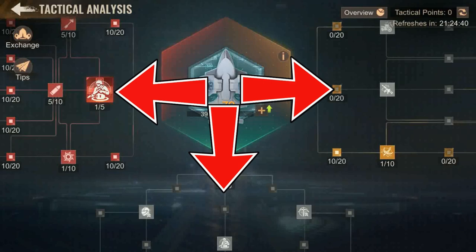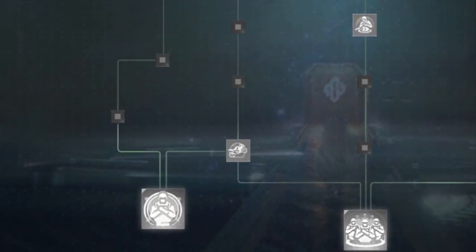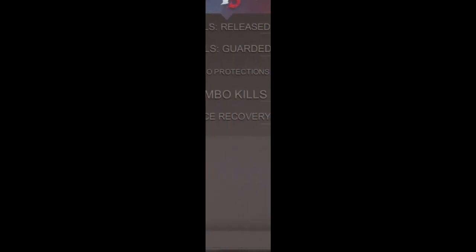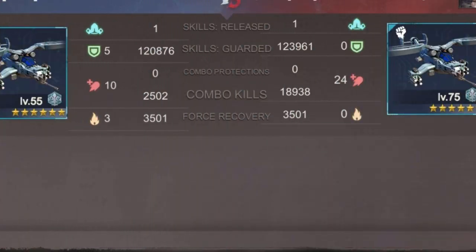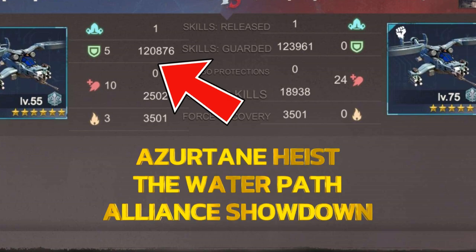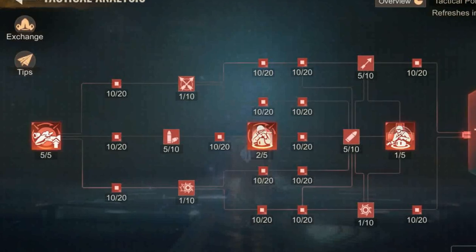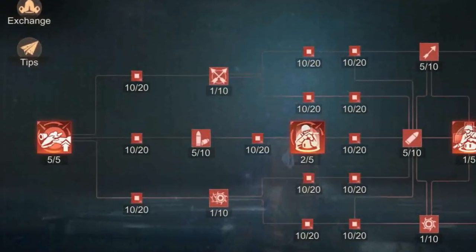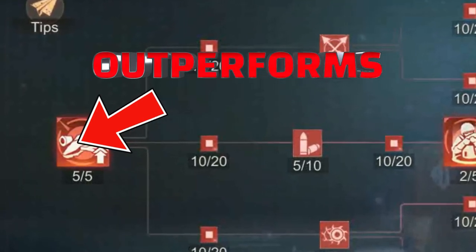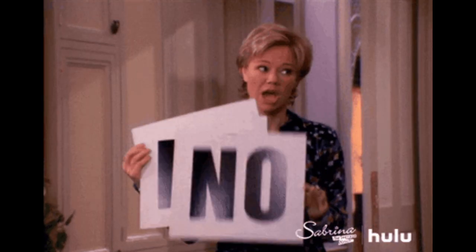Let's talk about the impact of max red combo skills versus max green shield skills in different events. The green shield skills activate from round one, so for shorter battles like Uzden High Center Fight, the Water Path, and the Alliance Showdown, reports suggest a huge advantage using the green shield skills. However, for most other events where there are more than 10 rounds in a battle, the max red combo skills outperforms the green shield skills.